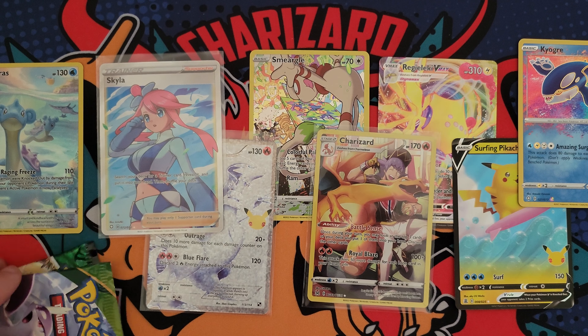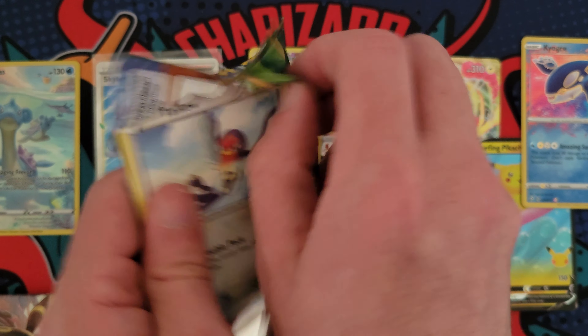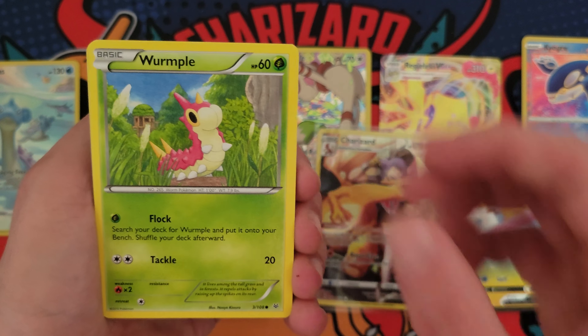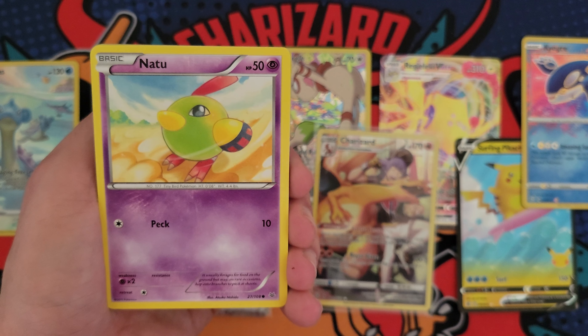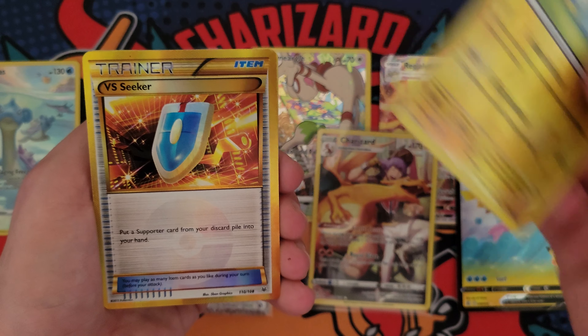Let's get into some Crown Zenith. Can we pull any more fire? Pangoro, Snorunt. I'll take it. Lapras and an Absol, but at least we got something. Very nice Lapras. Give away the code, of course.